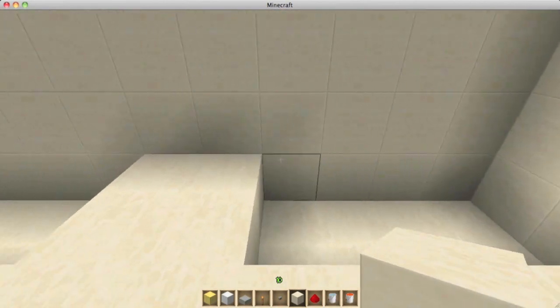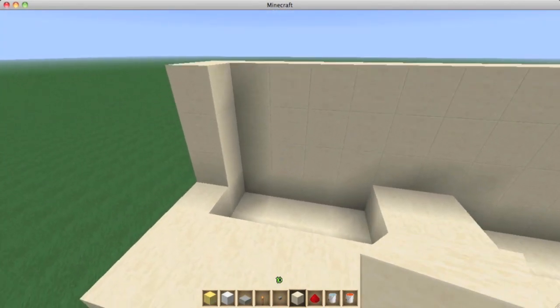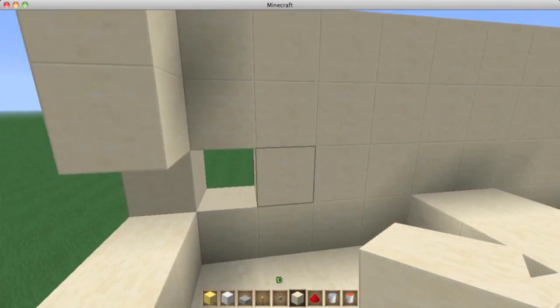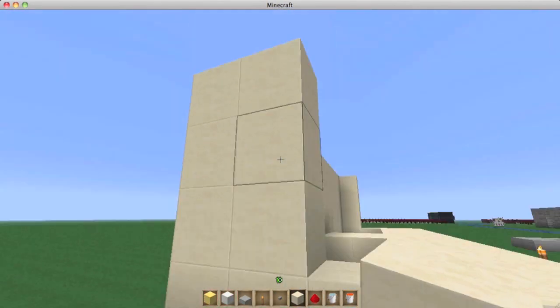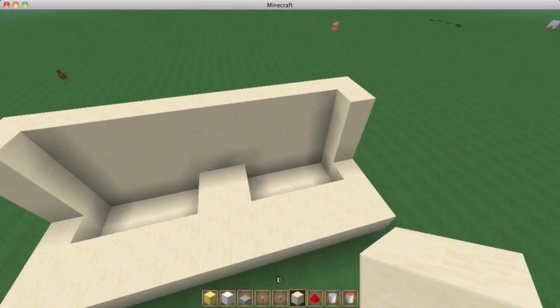From this back corner, make a two by four area like this on both sides - do that over here as well. Once you've done that, you can pause the video while you're doing that. Then come back and build these last areas of walls. The whole back wall will be four blocks tall and this little extra extension right here will also be four blocks tall.